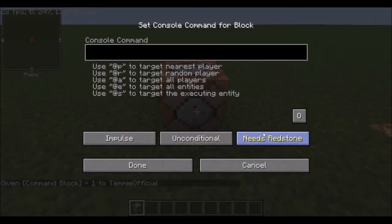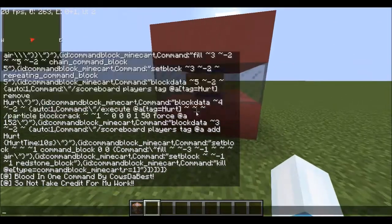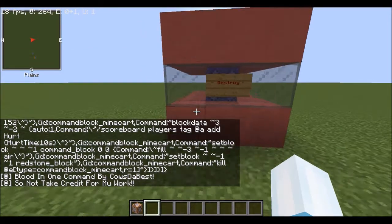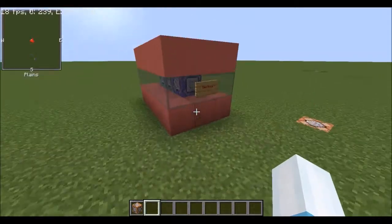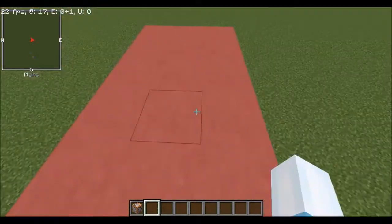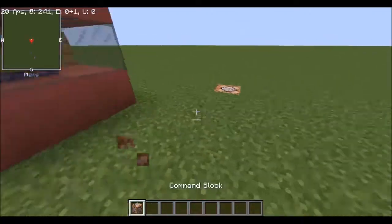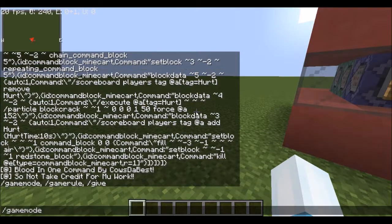Place your command block down, go to the description, copy and paste the command in. It's called 'blood in one command' — please don't take credit for my work. It's just three command blocks using clay — red, pink, whatever color.